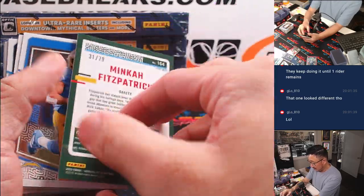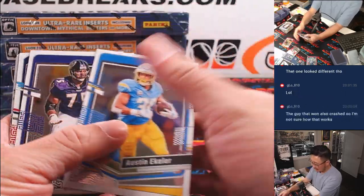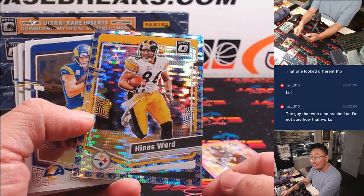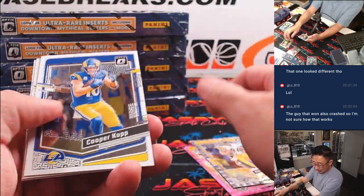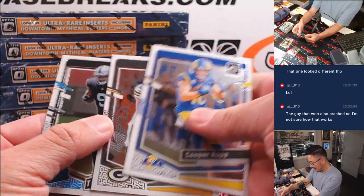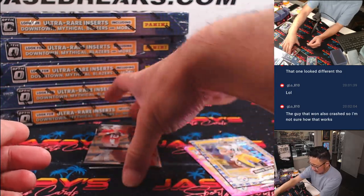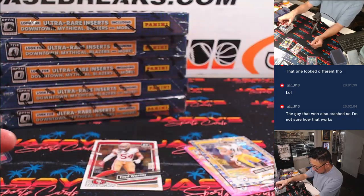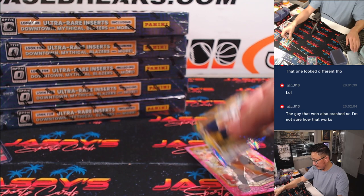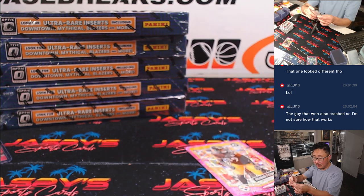There's Minka Fitzpatrick to 79. The NFL logo Pulsar. Hines Ward to 32 — that'll be for Michael and his Steelers. All right, box one in the books.